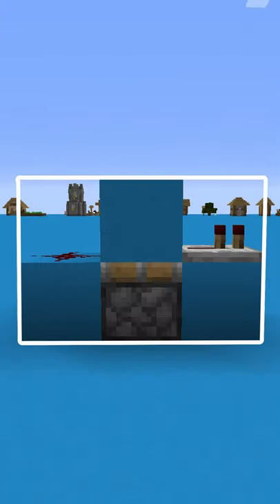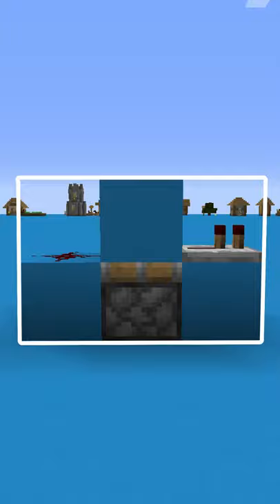Vanilla T Flip Flops are 2 blocks high and 3 blocks wide, but the Pulse Repeater is only 1 block high and 1 block wide.